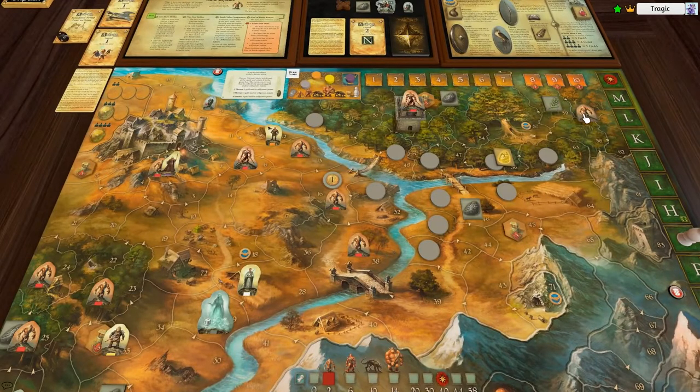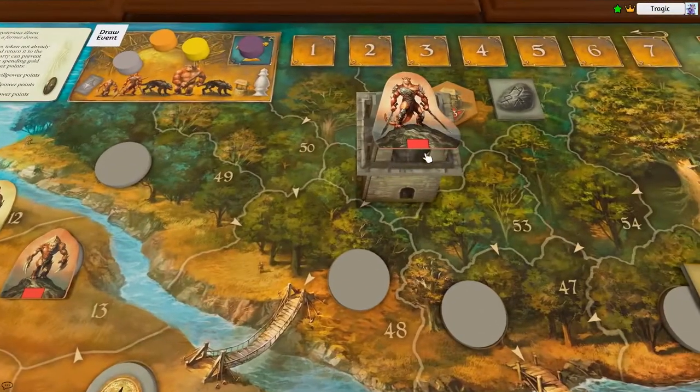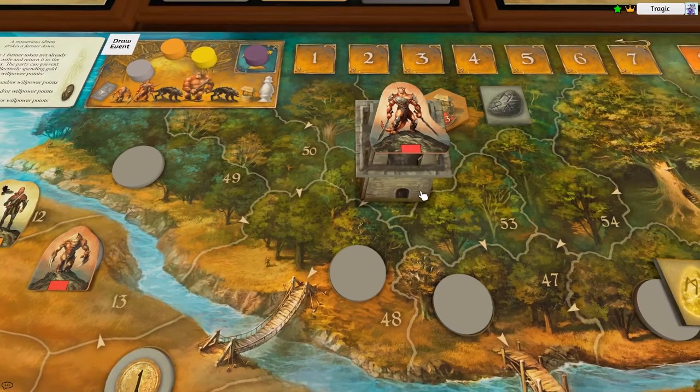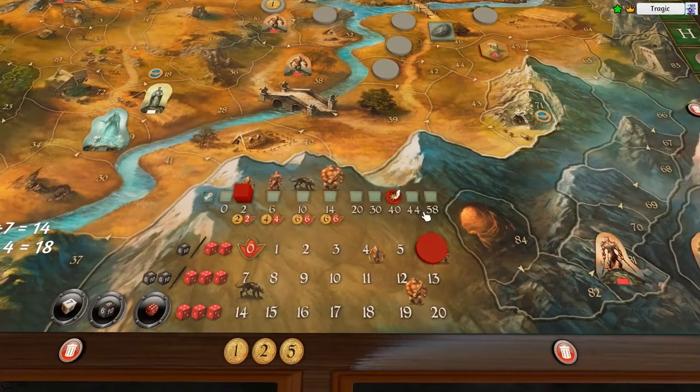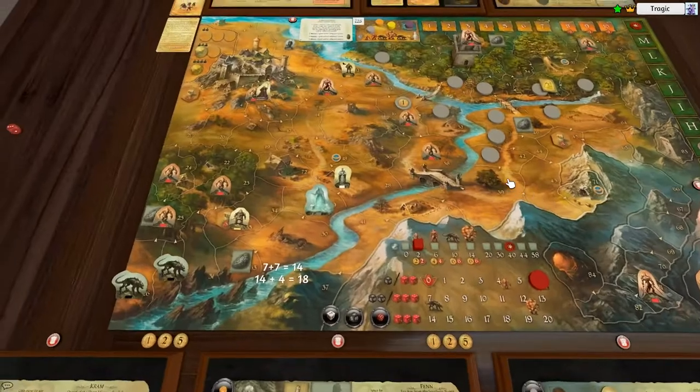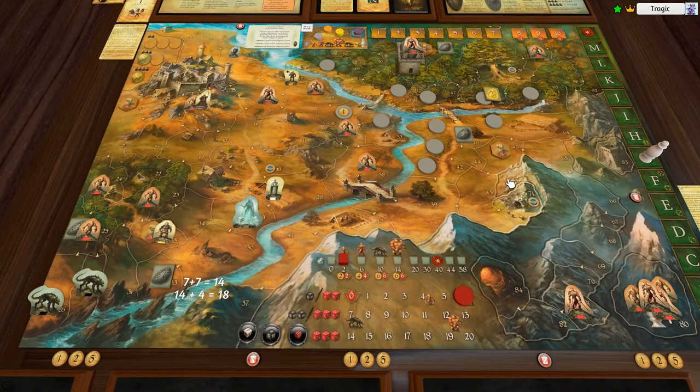We've got the herb all the way up here. We've got to get that all the way to the castle, and we still have to kill this fort, which has a strength of 40 because we're playing a four-player game. So there's quite a lot of stuff going on here.